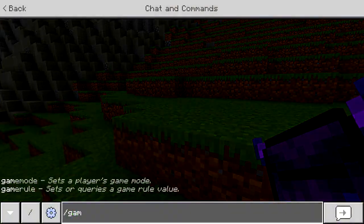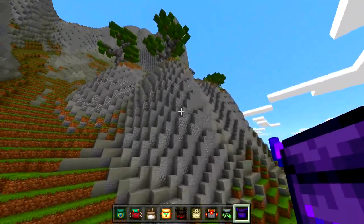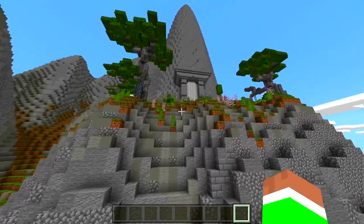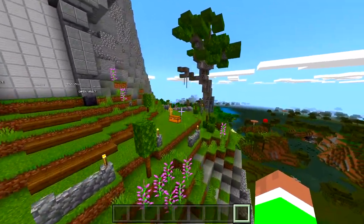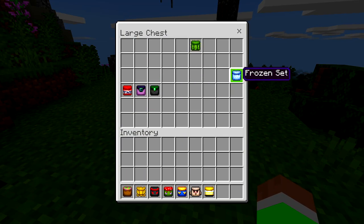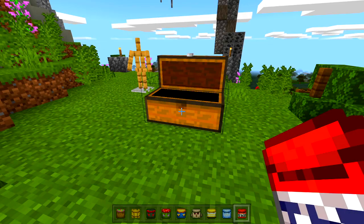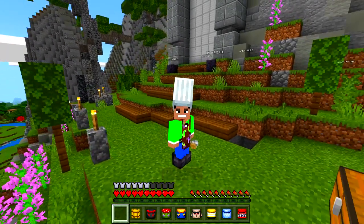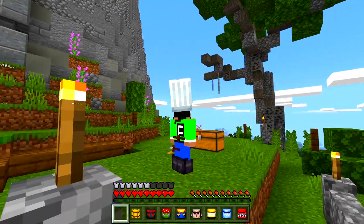Let's go back to creative so I can fly. Clear the inventory. So there are like 25 new armor sets — this mod is pretty awesome. We got straw set, ninja set, frozen, TNT. I wonder what the TNT one does. Oh — I got like a chef hat!